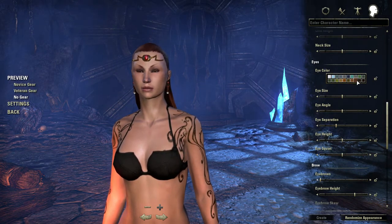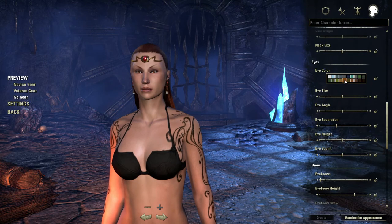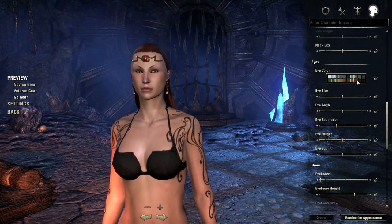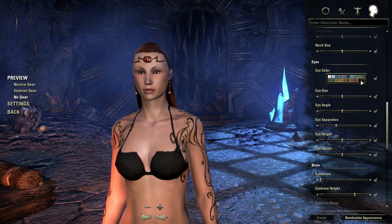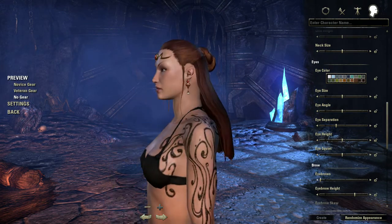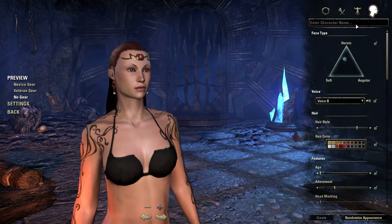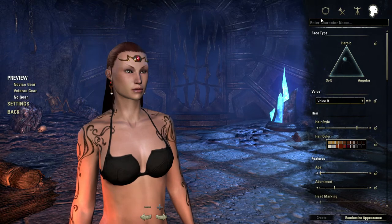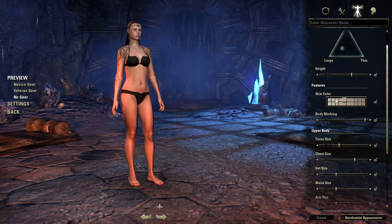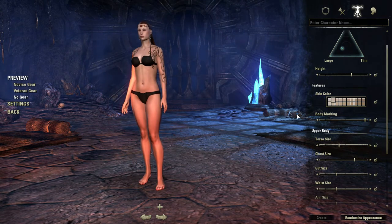I'm going to just give her my coloring. I've got brown eyes — that's darker than mine. Mine are kind of — not quite that bright. I think that's about the closest we're going to get right there. If we're going to make her look like me, we're doing what I would look like in a perfect world. I need to go back and make her paler. Yeah, that's about right.